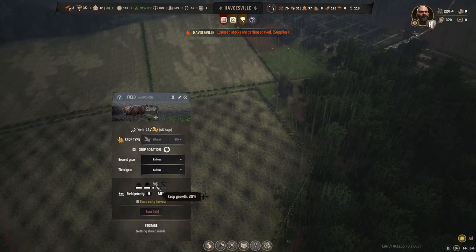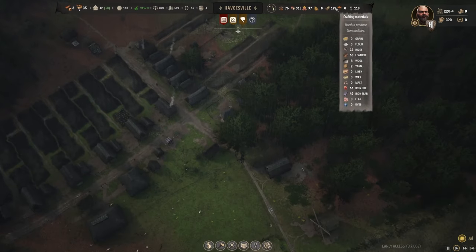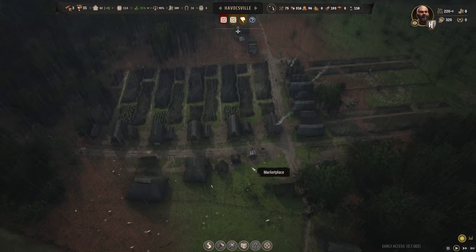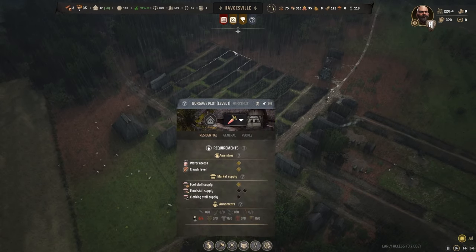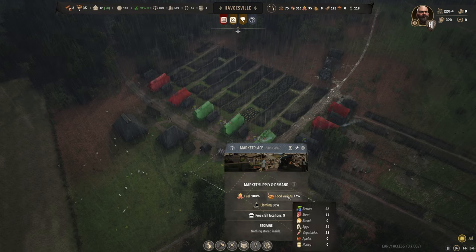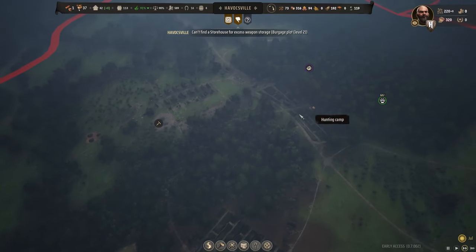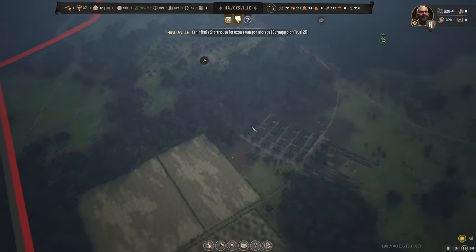Crop growth is at 28%. Harvest in 45 days. We're slowly bringing in more sheep, which means we have access to yarn. Heck yes! These guys need better food, though I don't know why. Their food and clothing should be perfectly figured out. We're going to let the game play for just a little bit longer. I'd like to get through the harvest season and then we'll call it a good day.